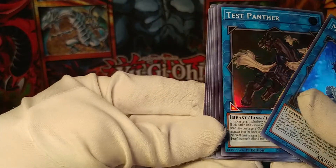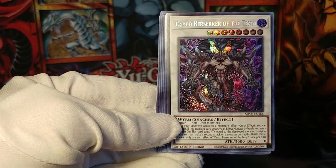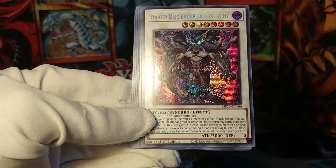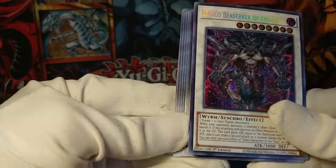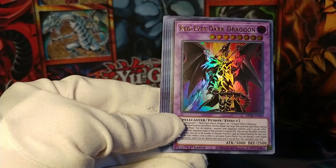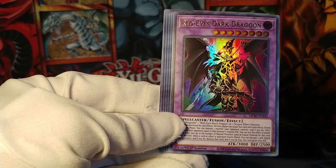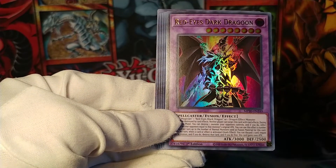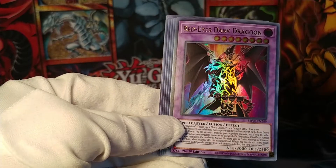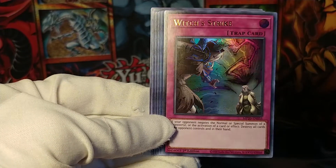We've got this Marincess Blue Slug as a foil super rare. Test Panther — hey, they're both link monsters. And this is Draco Berserker of the Ten Ye as our prismatic. And there's the Red Eyes Dark Dragoon — oh boy. That is the card to get right now. It is not cheap, so I'm happy to get one, along with Witch's Strike.